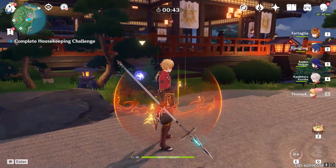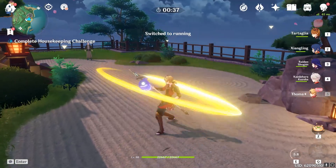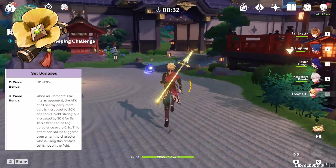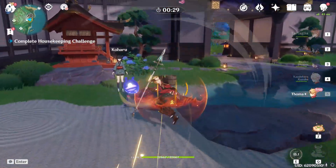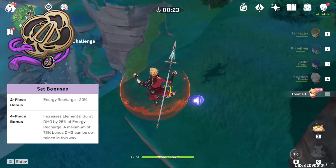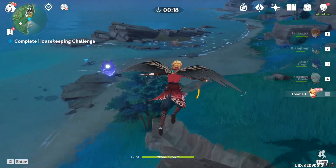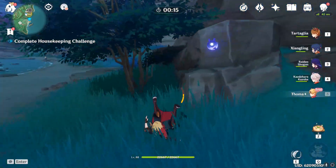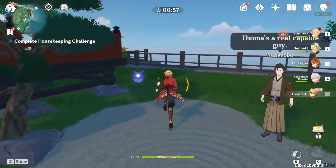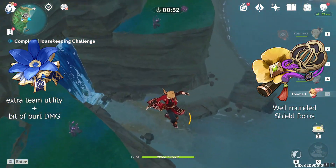The only other big problem I see with Touma right now is that there are like zero artifact set combinations that work perfectly with him. That's not to say they don't work, it's just that they don't fully support his kit. For example, you can't really use 4-piece Tenacity on him because his elemental skill doesn't work in a way that keeps the 4-piece passive active. And with 4-piece Emblem of Severed Fate, you're focusing heavily on his burst damage, which isn't really a great investment. As for 2-piece sets, there's almost no combination of 2-piece bonuses that Touma fully and efficiently capitalizes on. Your best options in my opinion are 4-piece Noblesse Oblige, 2-piece Tenacity, 2-piece Emblem, or a combination of either Lavawalker or Crimson Witch.